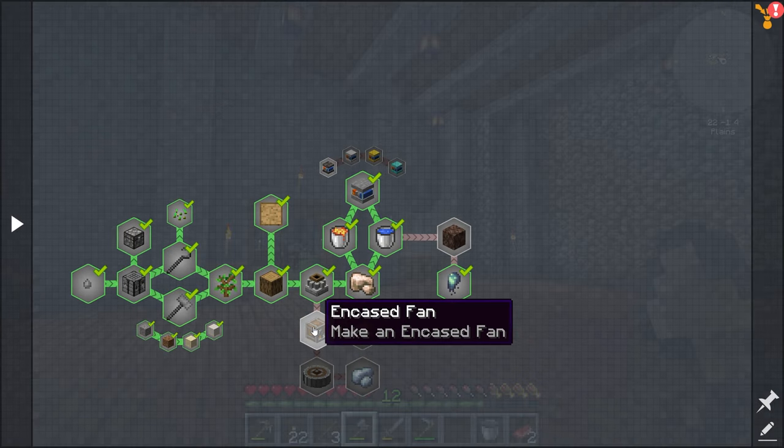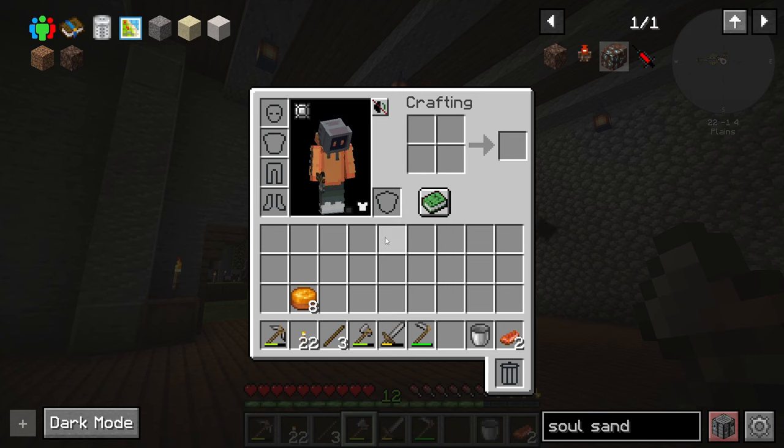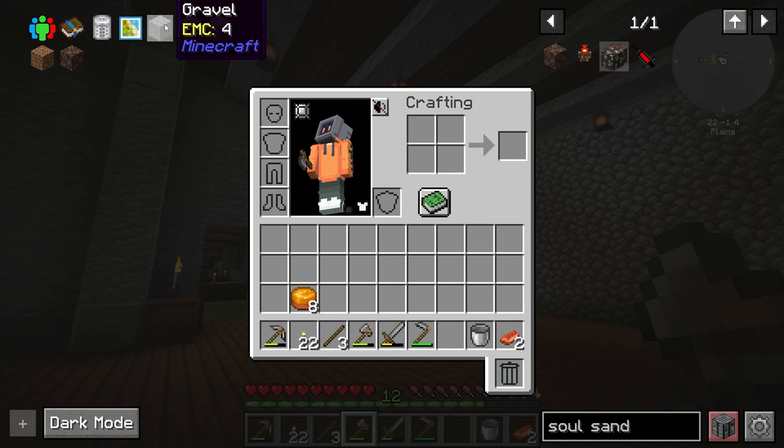So what I want to do here is start working on our case fan setups, right? The case fan uses rotational force to create air current. The air current passes through certain blocks like water and lava. The air current can be used as a crafting mechanic. In this one, we're going to be using it for three mechanics: bulk haunting, washing, and blasting — which is basically just smelting. We're going to be using that to get us a bunch of other resources.